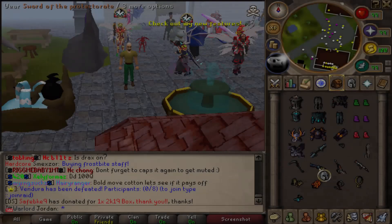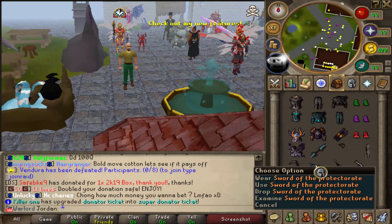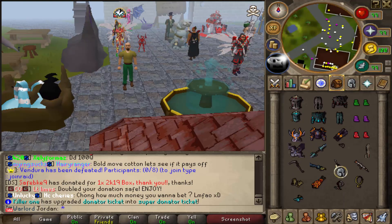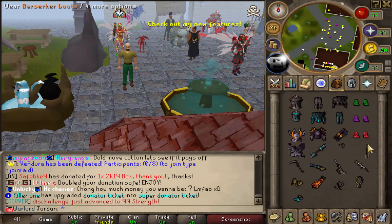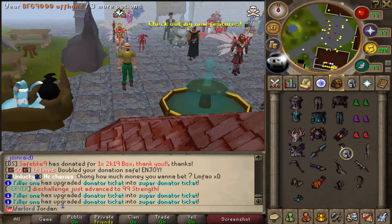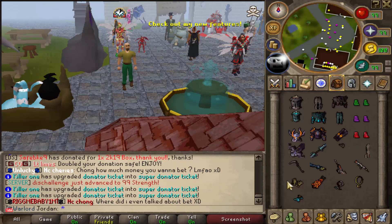So if we take a look, the Sword of Protectorate is $300 or 100 quad, and the Scythe of Vita is 54 quad. I'm not too sure about the price in the store - I don't think it has one. Then the BFG main hand, which is this here, is worth $300 and is untradable, and then the offhand is worth $250, which is tradable and that's 99 quad.